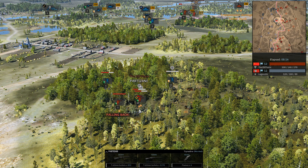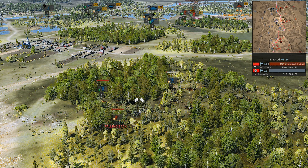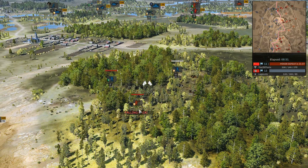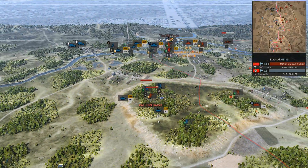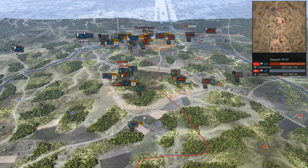Soviets are holding strong in that forest. Technically, they have numbers — maybe not in quality, but I think quantity has a quality all of its own right now. When you think about it, the Pioneers did not take that many losses — they lost literally about six to seven troops over the two squads. That's a solid performance.